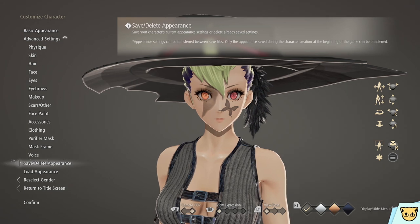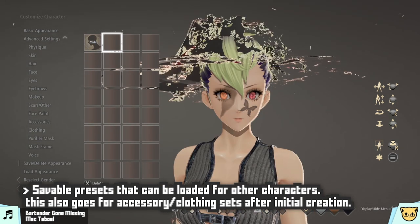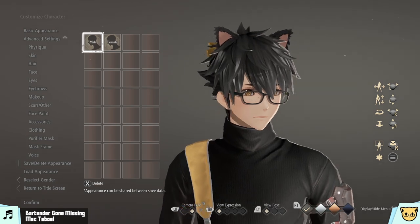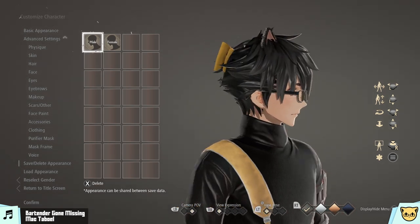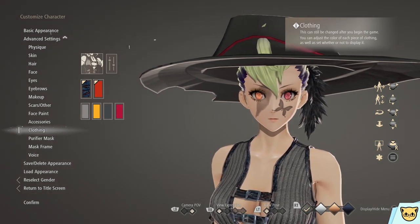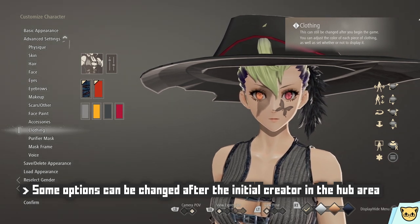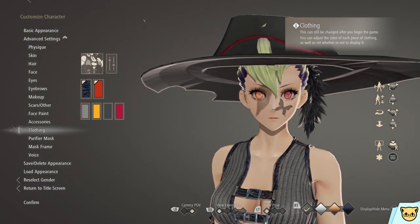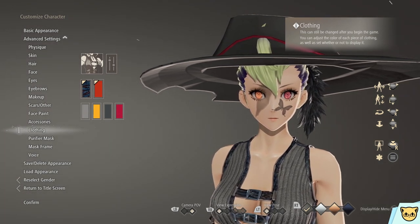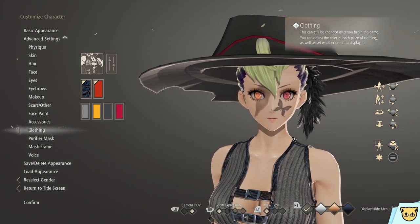Once you're done, this creator also allows you to save the character's appearance as a preset in case you wish to use it again for another playthrough. Most of these options can be changed after you begin the game — there's a wardrobe in the hub area that allows you to re-customize your character's appearance, albeit with a few limitations: you can't change their gender, physique, voice, or face shape, but pretty much everything else you can.